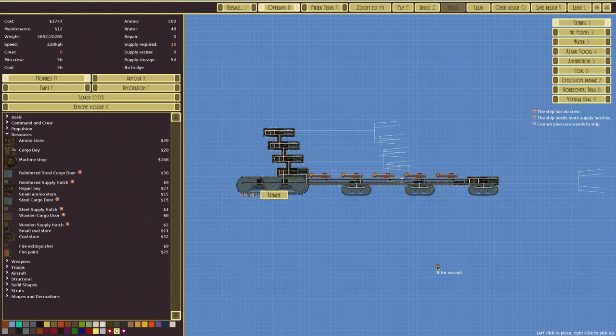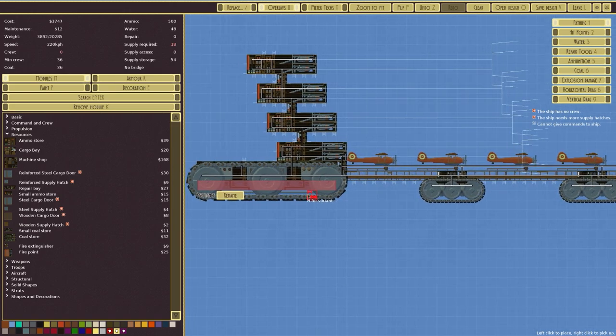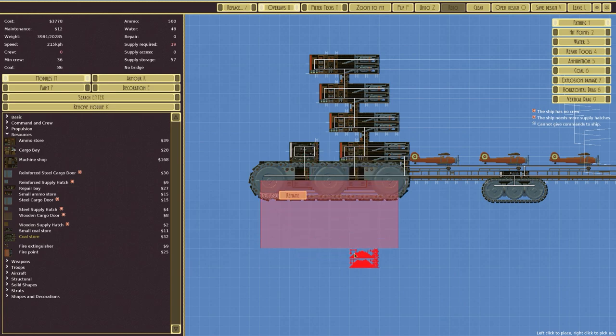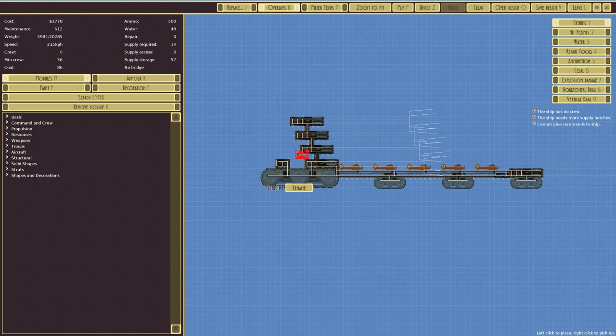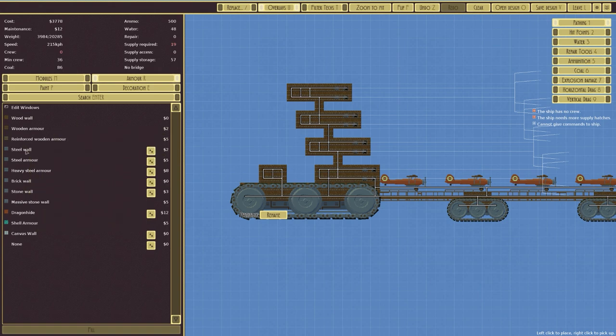This is going to snap like a KitKat in the middle — it's just going to disappear. We'll add in some more coal. We need crew, supply hatches, a medic — it seems reasonable for a vessel this size. The speed is actually pretty good — 215. Not when we start putting armor on it, but we'll come back to that later.